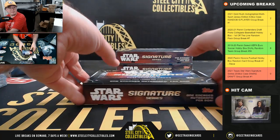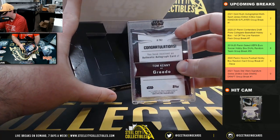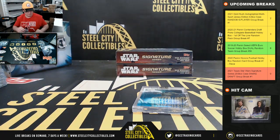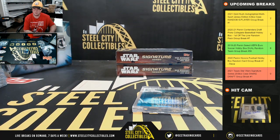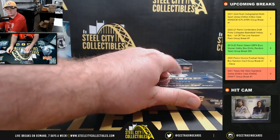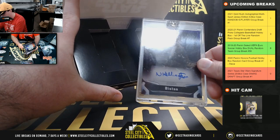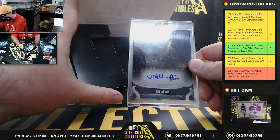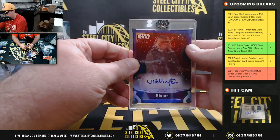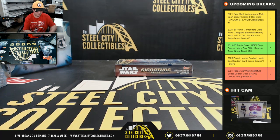Box number 18, that is Greedo — Tom Kenny as Greedo. Box number 19, this is Bistan, number 65 of 99, played by Nick Kellington.